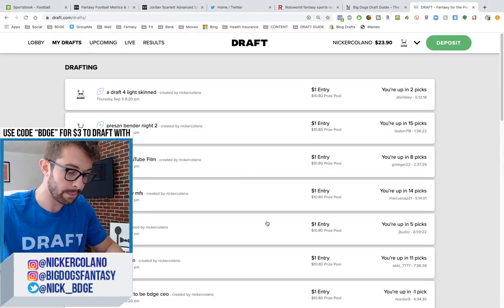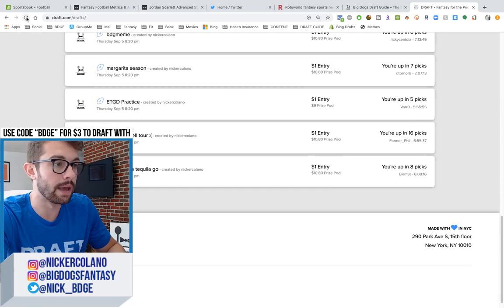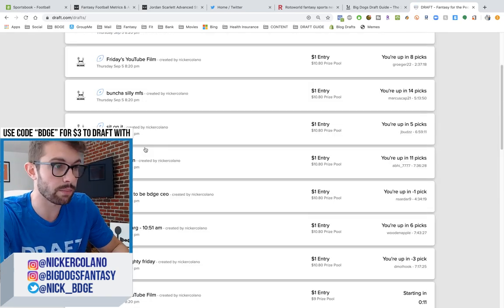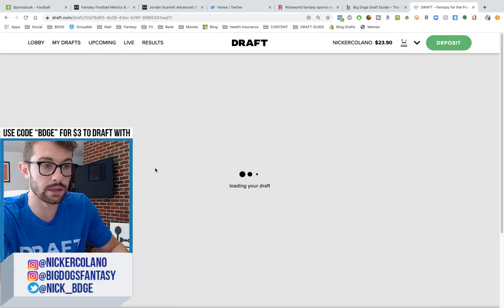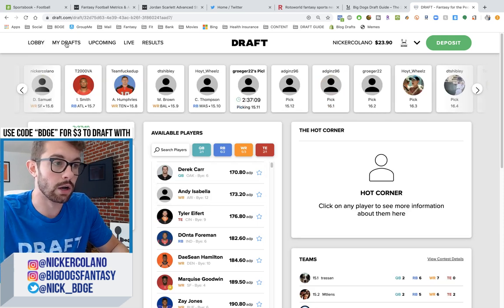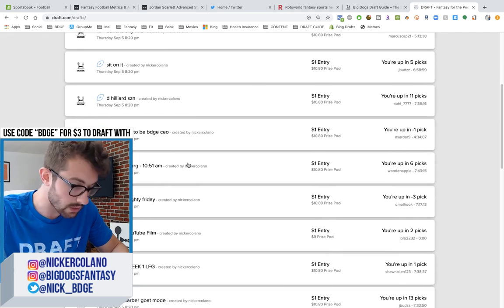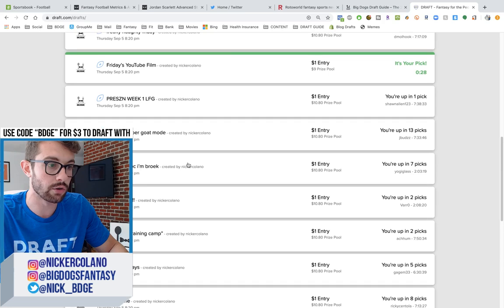We're going to be doing a Mock Draft on the Draft app and it's almost draft season, people. Y'all need to start prepping for your Fantasy Football Drafts this year. The literal single best way to do that is by going on the Draft app, going to Draft.com, signing up. If you use my promo code BDGE when you sign up, you will get $3 to draft with.